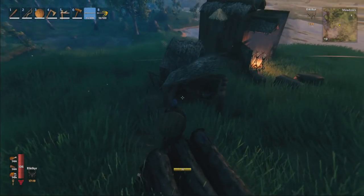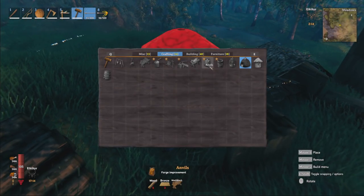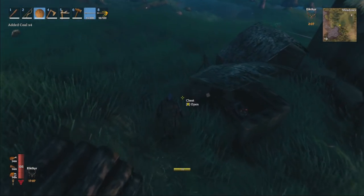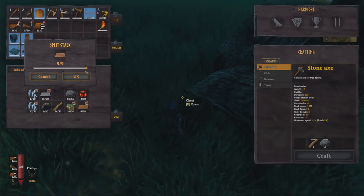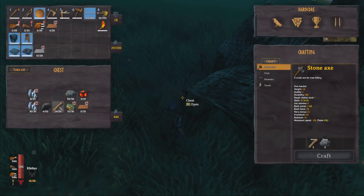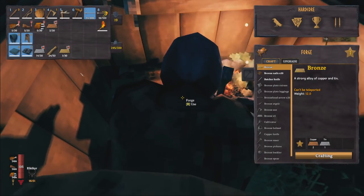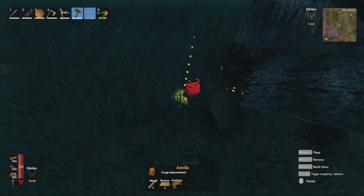Now the second boss is all the way over here. So that's the plan — we're gonna roll over there and just see what we can achieve. However, I want to also see if I can actually upgrade anything right now. Anvils require two bronze and five wood. I'm gonna make that because I think I've got it. Copper four, and then two tin. Bronze. Another bronze. Six-click anvils. I'll just place it anyway.